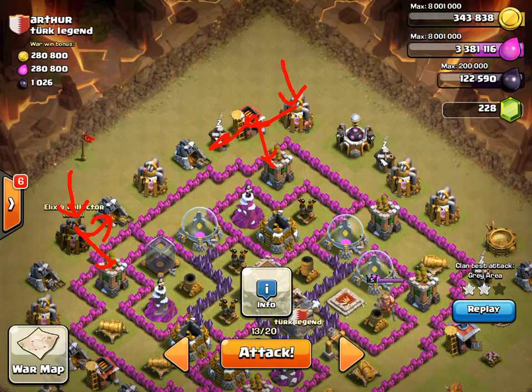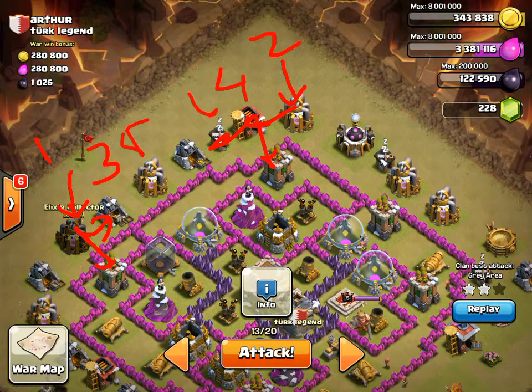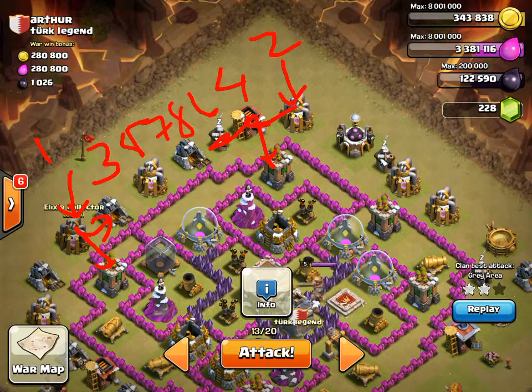You want to do the outside-in strategy. We dropped 1 here and 2 here, so then we're going to drop 3, 4, 5, 6, 7, 8. They're going to take out all these buildings and then migrate in.